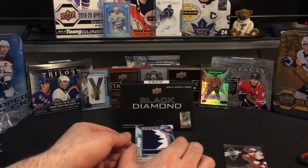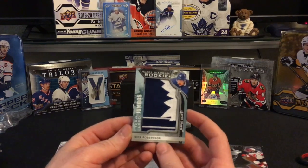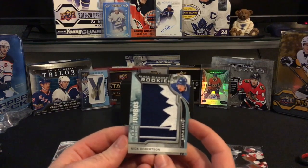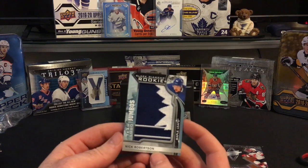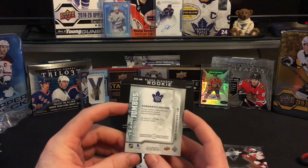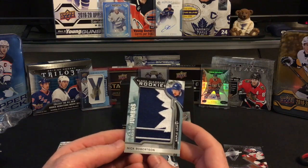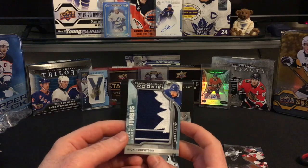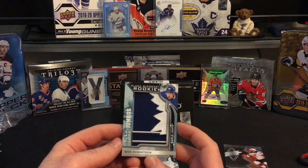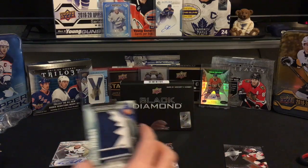Next one we've got a Nick Robertson jumbo patch team logo. I believe these are manufactured patches, but still an awesome card of hopefully an awesome player. Don't know if he's gotten too many games yet, but I know there's a lot of promise there.